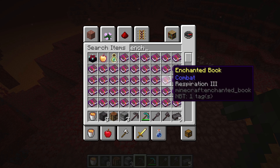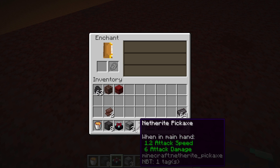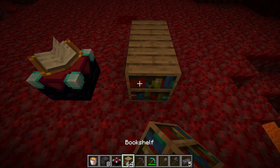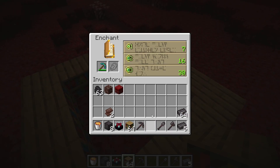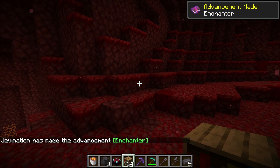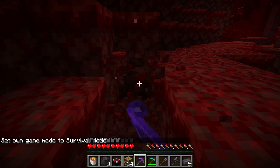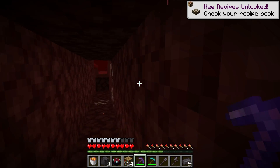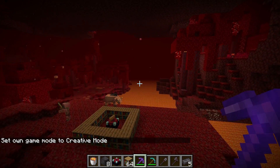Netherite items have a higher enchantment value than diamond, but not as high as gold. Let me grab an enchanting table and some bookshelves to give this a quick test. It won't let me do a level 30 with no bookshelves — let's add those. I wonder if we can get fortune. I put the pickaxe in and got efficiency and unbreaking. That boosts the mining speed — pretty much the same deal.